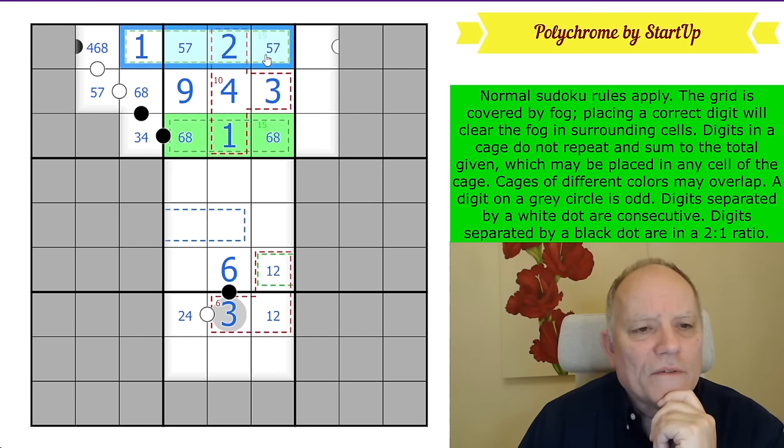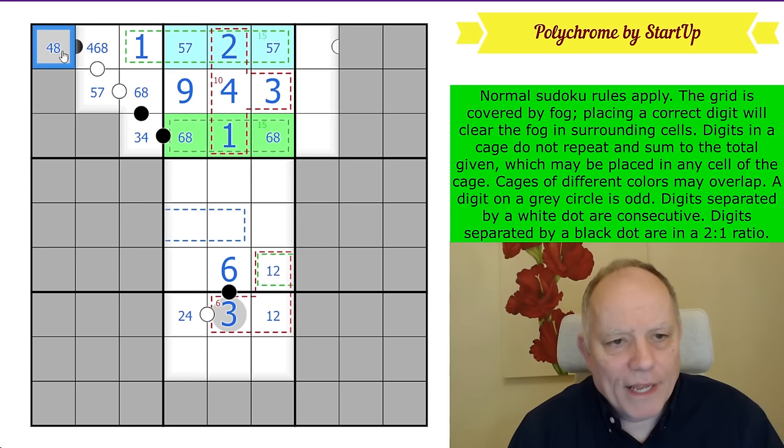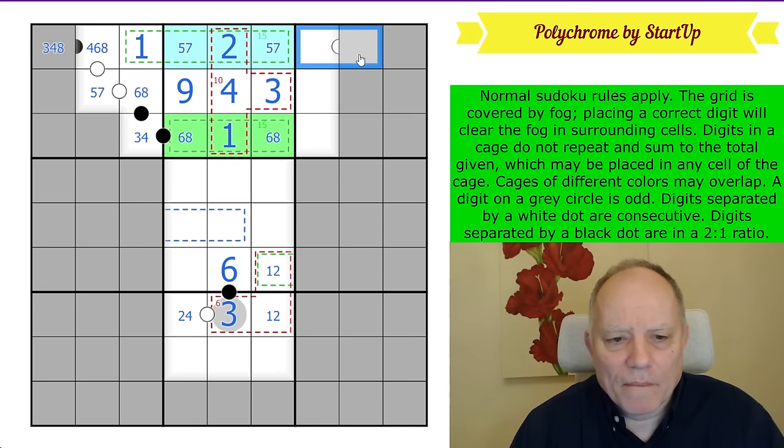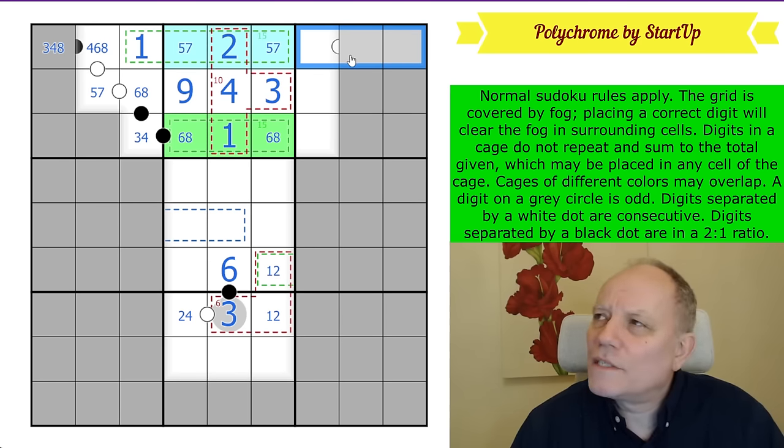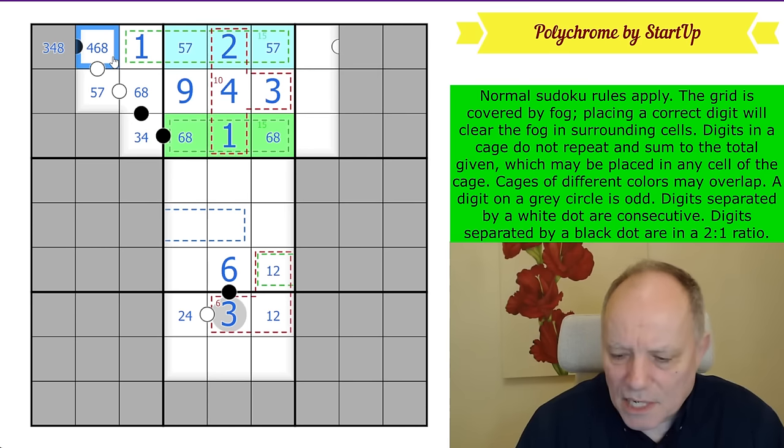Four, six, or eight here, and this black dot — one, two, five, seven. There's a white dot peeping through the fog in box three here. If that is three-six, this is a nine-eight pair and that's a four. If this is four-eight, then we've got three, six, and nine to place up here, and nothing of those will go on a white dot — that clearly doesn't work. So this is six and three.